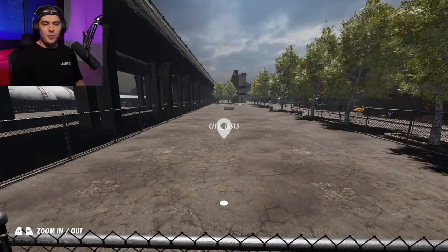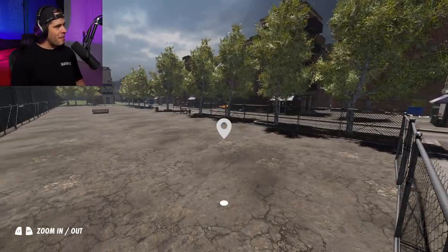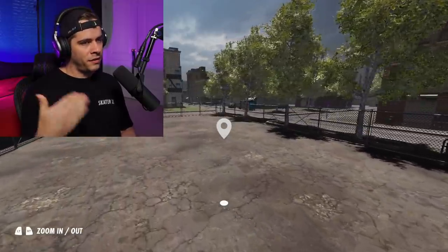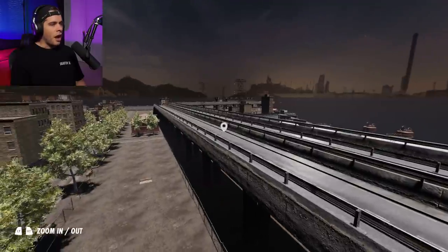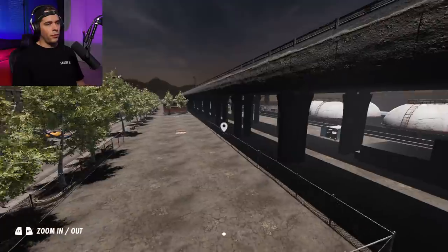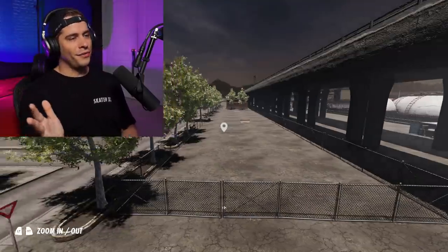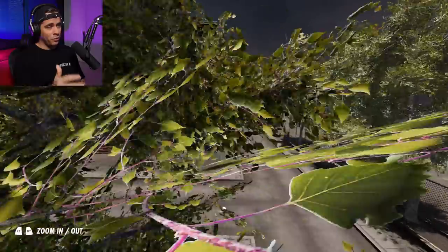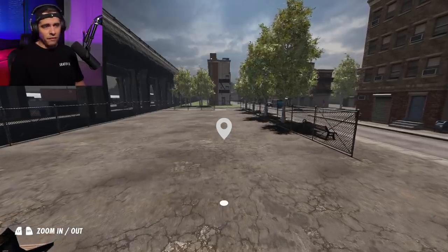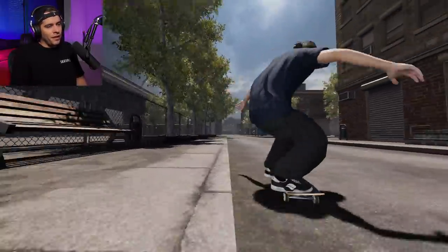The next thing we're going to talk about is this new map I'm working on in Skater XL. I'll discuss it briefly because there's not much going on yet — you can download it, try it, and give me feedback so I can work on it and expand it in the future. It's a hybrid street slash skate park map, even though there's no skate park in it yet. I bought an asset pack — these buildings were pre-made, so I kind of built this map like a bunch of Legos. All I really did was texture everything, make splines work so you can grind, and made it a functional Skater XL map.